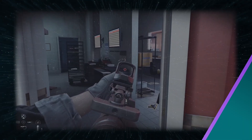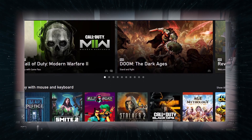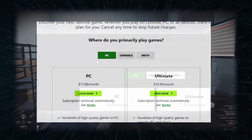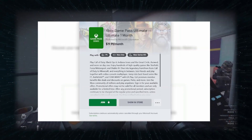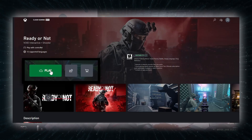The next solution is xCloud, Microsoft's proprietary cloud gaming service. To play Ready or Not with it, you'll need a game controller connected to your Mac — no keyboard and mouse support here. To use xCloud, go to the link in the description, choose the ultimate plan on the page that opens, and register. After picking a payment method and starting your subscription, make sure you've got a controller connected to your Mac, and then just find the game in the xCloud library and click Play.